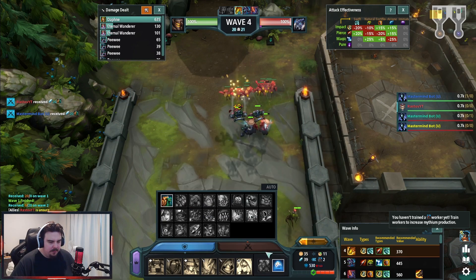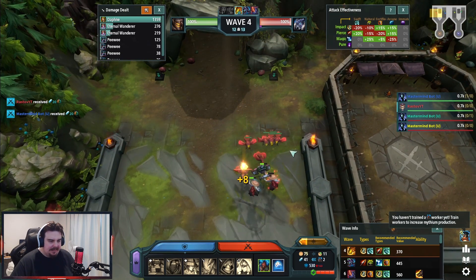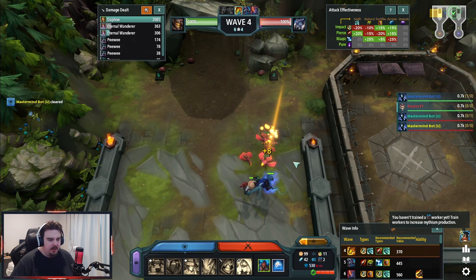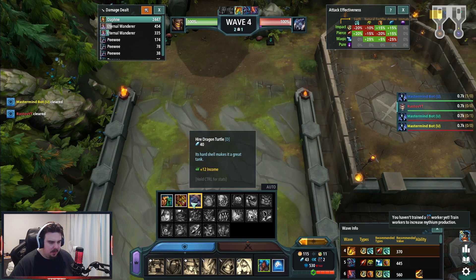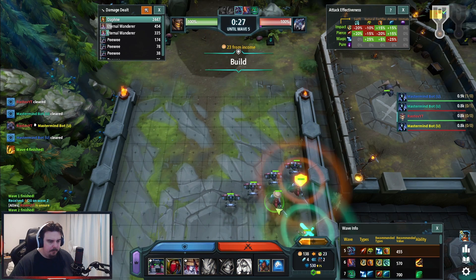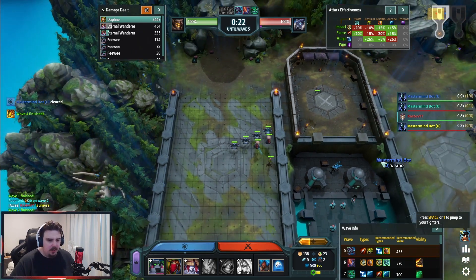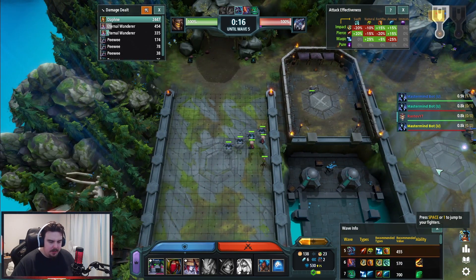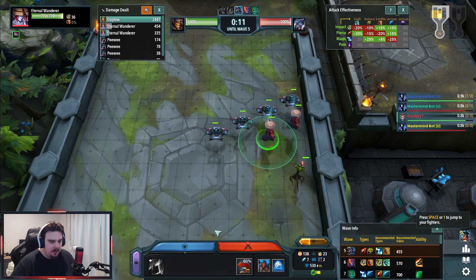I think it did send the snail. I'm gonna send a dragon turtle - just sending a tank with the waves. You can kind of see there's all these other lanes as well, so basically whatever I choose to send will go into someone else's lane and then they'll have to deal with that. It's a bit interesting.